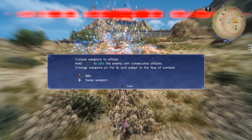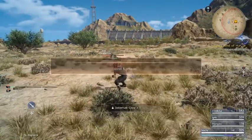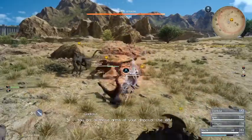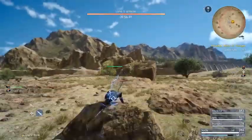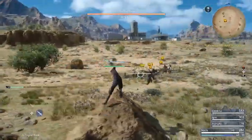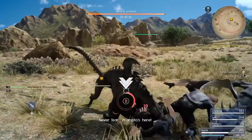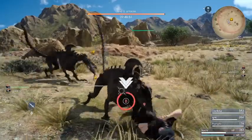Use weapons to attack — old B, or in this case, square. It's circle, not square. To blitz the enemy with constant attacks, change weapons on the fly and adapt the flow of combat. I'm already getting kicked.